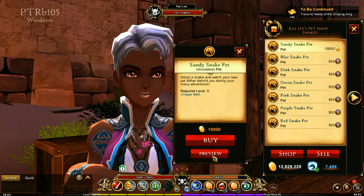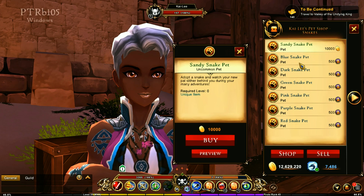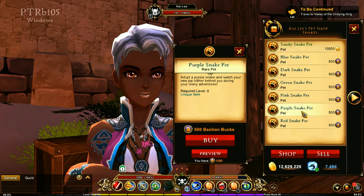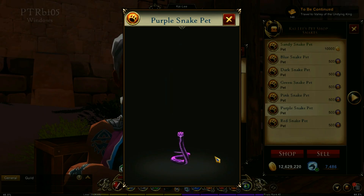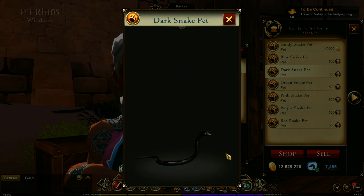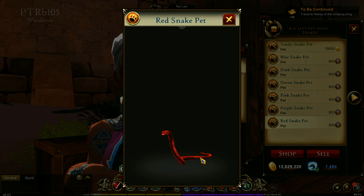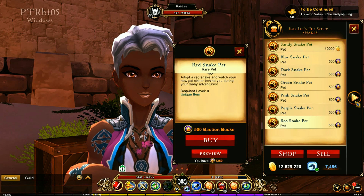Then you have the snake — the sandy snakes. I love the snakes. This is really neat and I'm not sure which one I'm going to go for, but most likely the purple or dark perhaps. I just love the animation of these snakes. So many good options, I'm not even sure which one to choose.